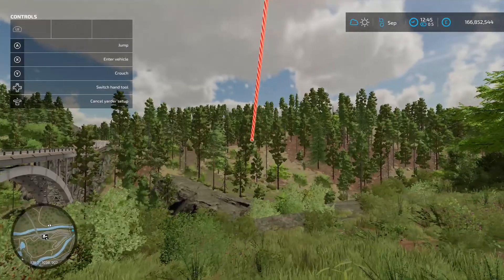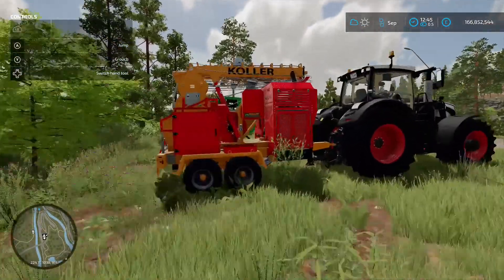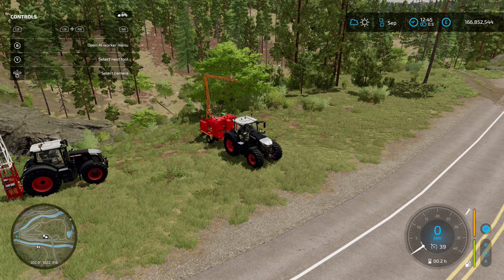Now it drags the rope out and obviously then you go and find a suitable tree. We're not going to use this one because I've got something else set up, so we're going to use this one to start. Unfold it - with this one you don't need to lower it down. Once it's set up like that it's ready to go.